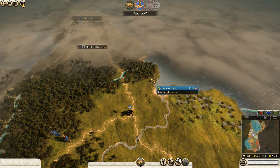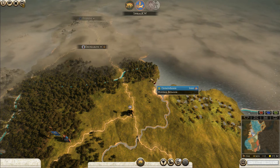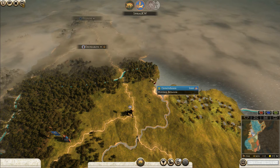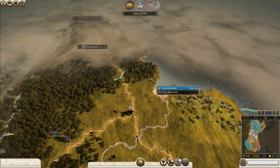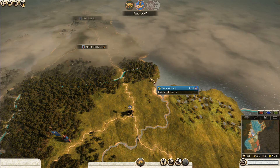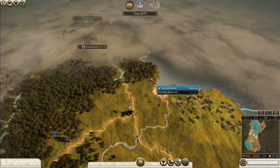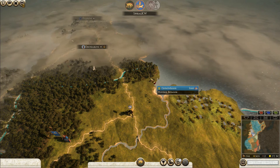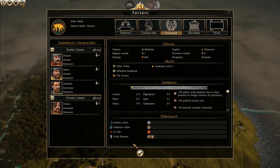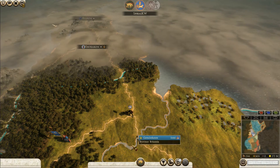Politics is a dirty business. In Shogun 2 they don't have this here - in Rome Total War I think you could strengthen your relations by marrying your daughter into the other family. They don't have that in this one I don't think. Let's see - trade agreement.